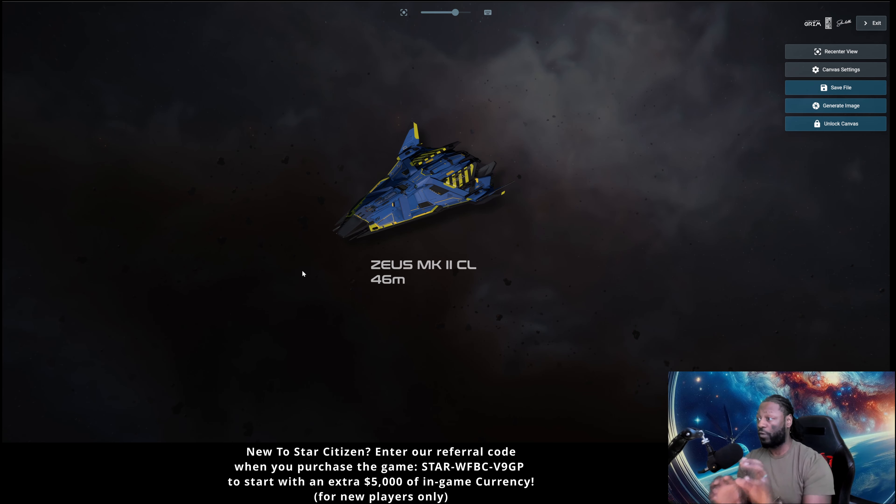The Mercury Star Runner is faster, more maneuverable, and I think has more guns — but the Zeus CL being able to carry more cargo gives people an out from the MSR if the only reason they had the MSR was for that roughly 100 SU cargo capacity. It's also cheaper — you could buy two Mark II CLs for the cost of one MSR. I think people are obsessed with the ES variant and the one with the quantum dampener, and I don't think people are taking a serious look at the CL. I think it's going to be one of the better cargo ships in the game.